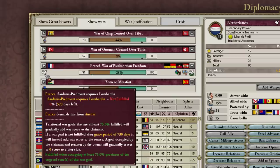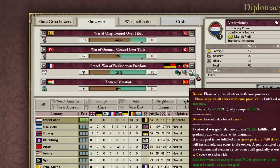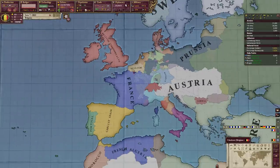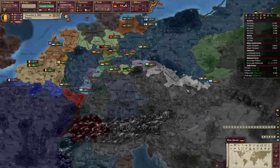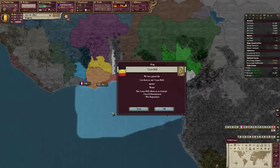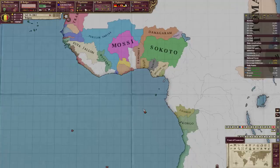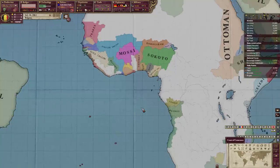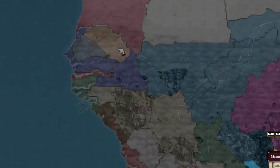France is trying to free Lombardia from Austria and it's not going too well for them. Prussia is declaring war on us - I'm going to have to join because I can't afford to lose my alliance with them. I keep getting events to get a casus belli on Wolof but honestly I don't know where Wolof is. I don't know where any of these tiny West African nations are.